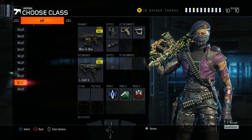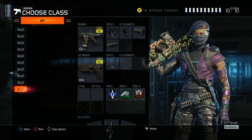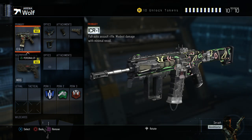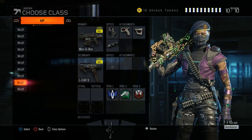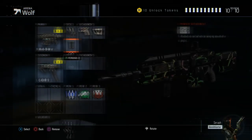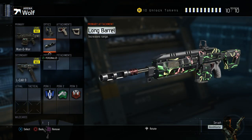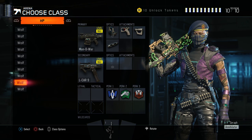The master class slots are kind of two randoms I switch between — if the M8 gets banned I'll chuck on the Sheiva or something. I was just messing around with the ICR and not really sure what I like on it yet — maybe grip. For the MR6 I've been working on my trigger finger but it's not really working out. For the Man-O-War I run long barrel, though you can run grip — it depends, because at long range against an M8 you're probably going to lose without grip.